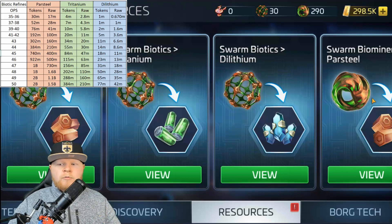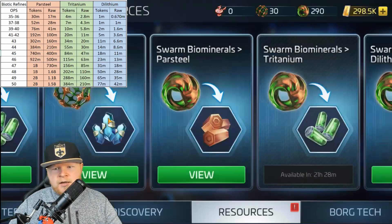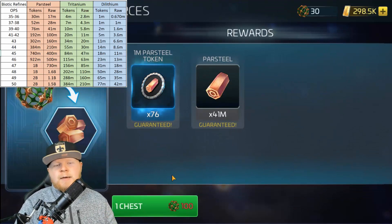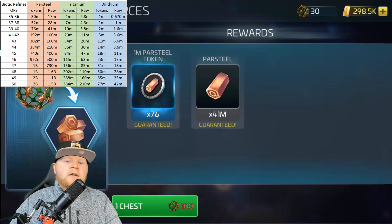Talking about rebalancing the game, look at the par steel version of bio minerals, which is 7 million, and then look at what I'm getting for biotic at the same level — I'm getting over 100 million. So you're talking about a factor of about 13 improvement. That is incredible, and that is the type of thing that the game has needed for a long time.